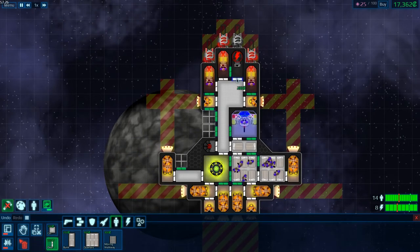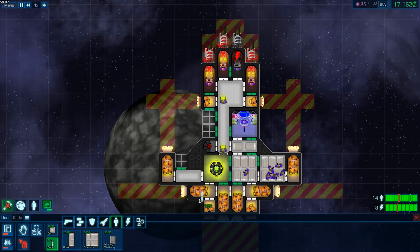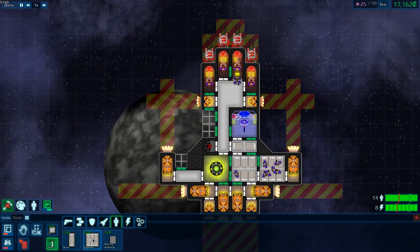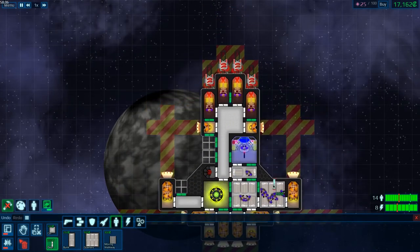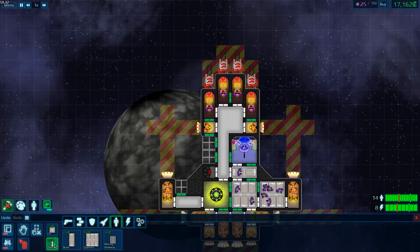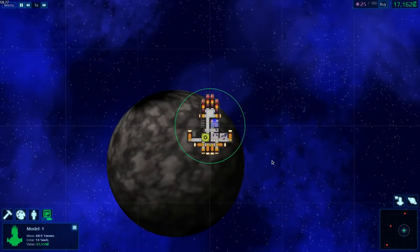There's an option to build doors automatically, but I turn that off because I prefer to arrange that myself. We do have fire extinguishers on here — fire will completely destroy you if you don't have something to deal with it. In any case, this technically is a viable design.